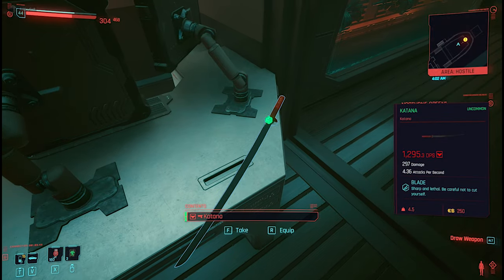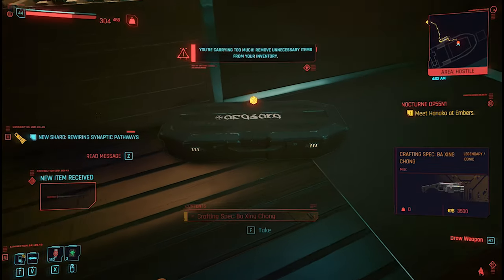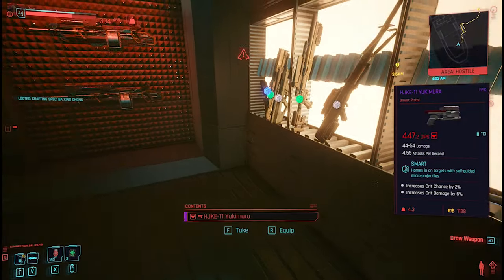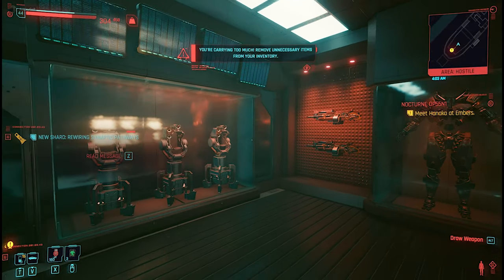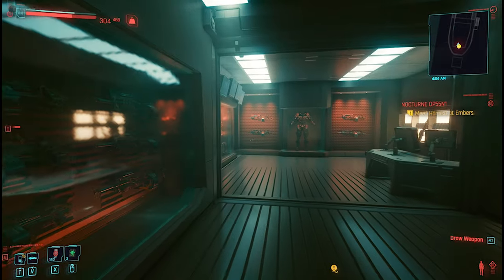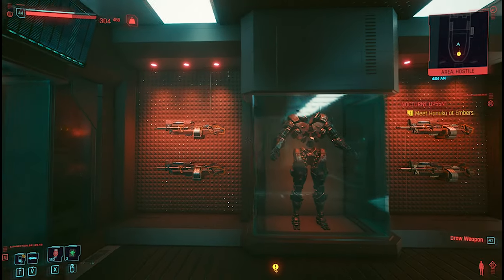It's a shotgun — a smart shotgun — which you can craft if you have this blueprint. You can find Adam Smasher's secret room during the mission Chippin In, which is the mission where you can get Johnny Silverhand's Porsche and the gun and all that stuff. You recognize the mission, you know what I'm talking about.